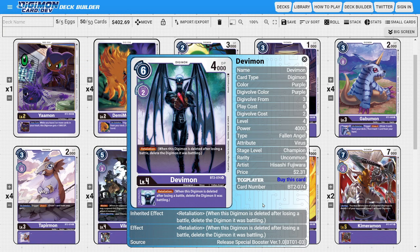Next, I'm running Devimon. Devimon is really nice because he has this retaliation ability, which is one of the main ways we remove some of the opponent's Digimon we can't deal with otherwise — by attacking into them with retaliation to delete them after Devimon gets deleted. On top of that, he also gives the inheritable ability of retaliation, making our higher levels much more threatening if the opponent tries to attack into them.